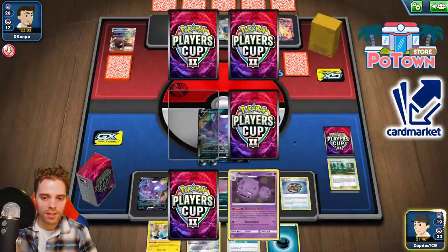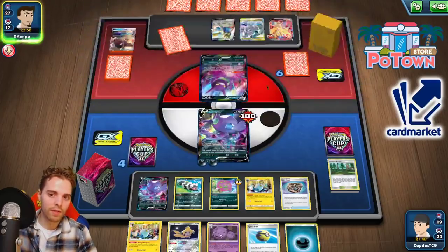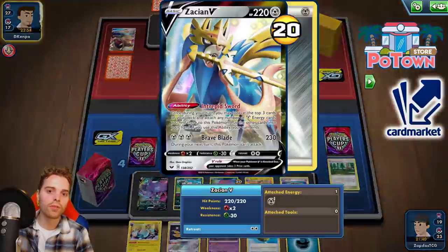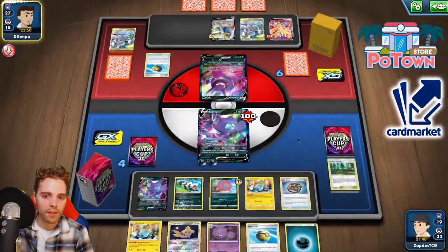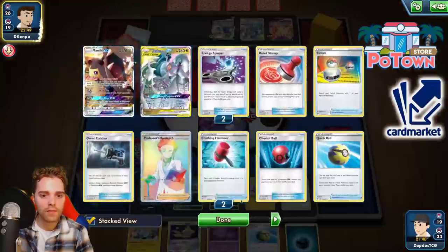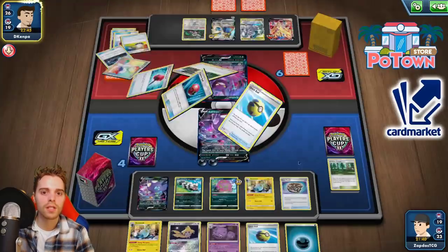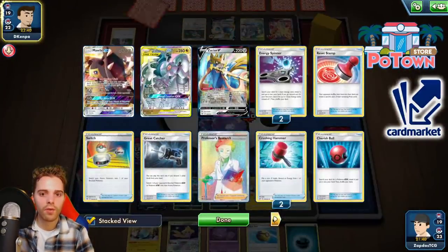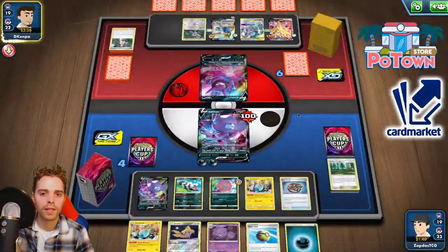There's Arctozolt and Weezing — that's going to be perfect. If we evolve into Arctozolt and the opponent attaches one energy to ADP, he's going to get a lot of damage. If we can establish two of them, it's going to be awesome. He could actually have lots of Metal Saucers and try to go for the two-prize Pokémon. There are four energies in the discard pile, so if he has two Saucers in hand right now he should be okay. Big Charm on everybody, it seems. Saucer number one.